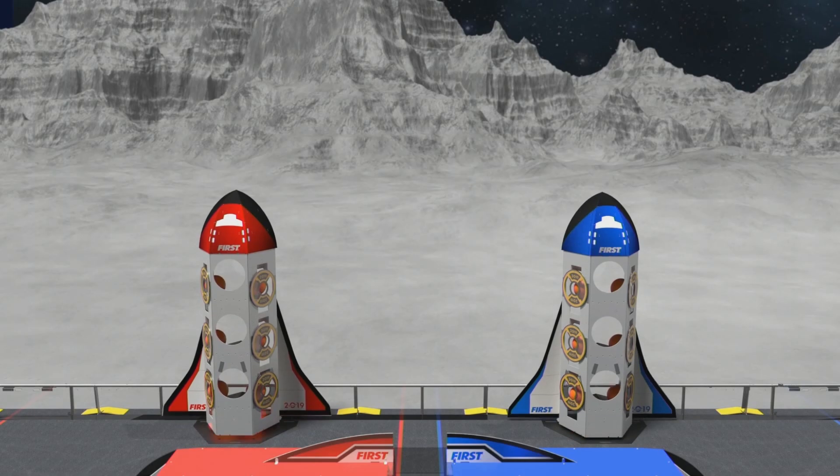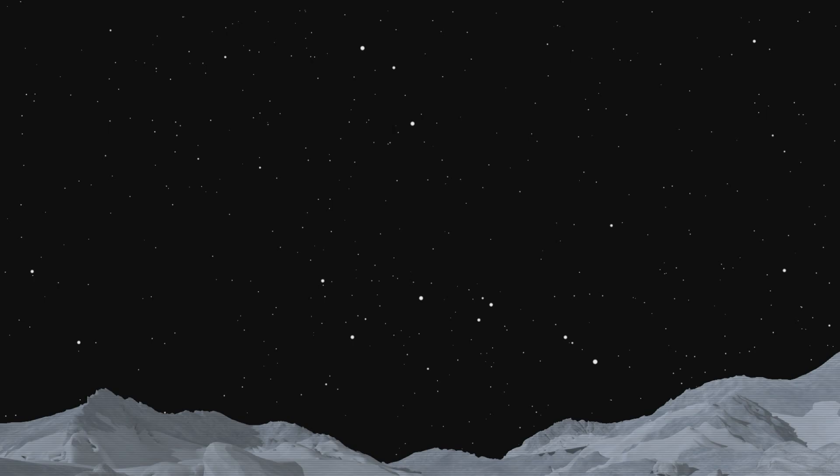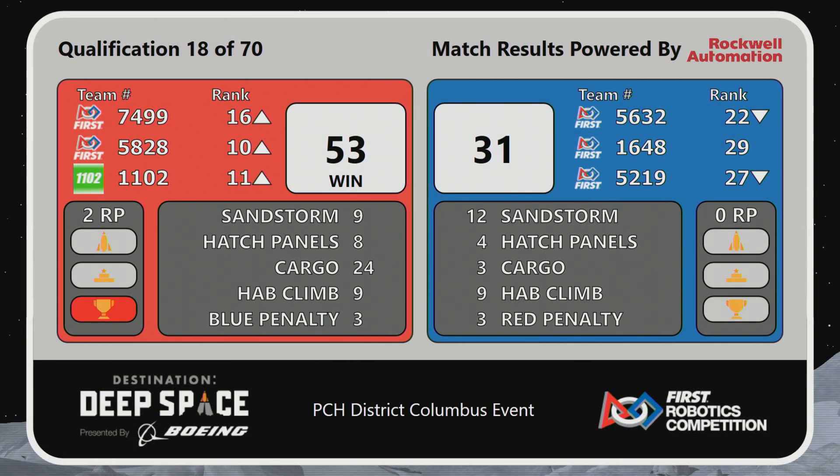We have your score. The Red Alliance is able to blast off first with a score of 53 to 31. All teams on the Red Alliance moved up in the rankings after that match.